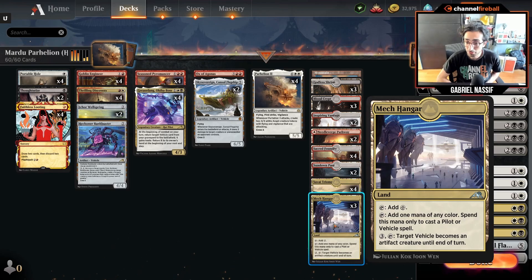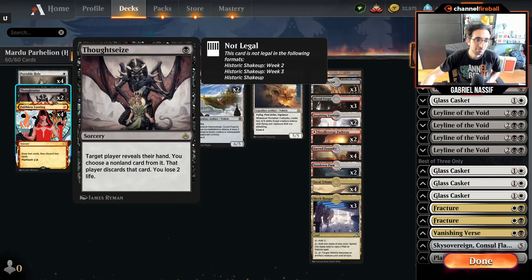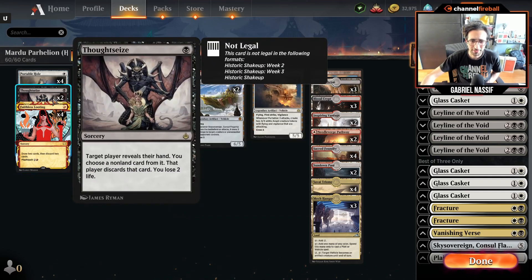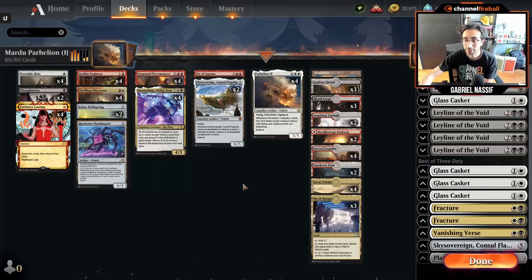A really, really good new card too — Mech Hangar. That's colorless mana that also lets you cast pilots and vehicle spells. The pilot part is really nice because Grease Fang has a black mana pip, and you don't have a ton of black sources in the deck — only 10 besides the Mech Hangar — which makes playing Thoughtseize a little sketchy. The Hangar's activated ability lets a target vehicle become an artifact creature until end of turn, which is good when you're out of creatures. You've got your vehicle sitting there with your other creatures gone, and you just get to crew it and attack.